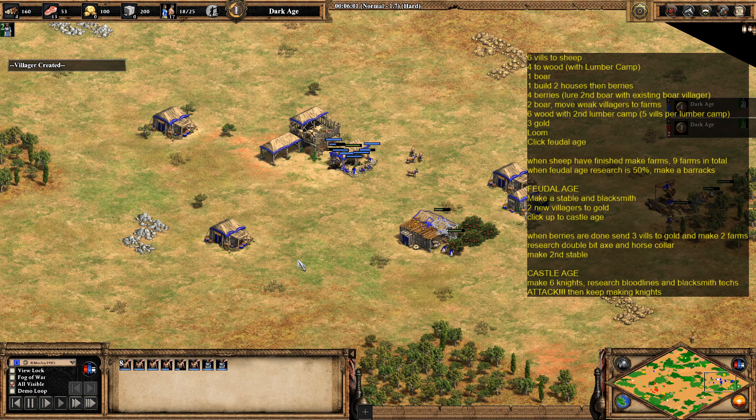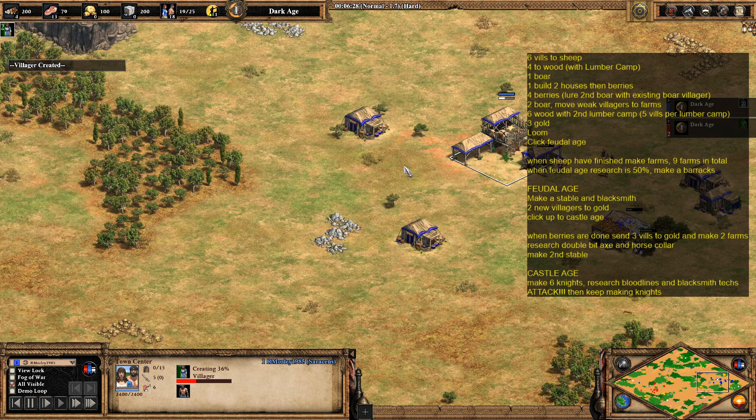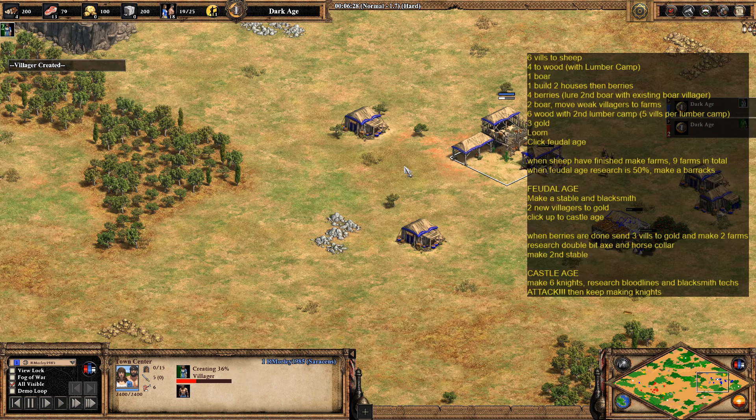The two weakened villagers — the ones who did the boar work — are going to make two farms. The next one coming out goes onto the boar, and then the next six villagers are going to go to wood and we're going to make a second lumber camp, just so there's plenty of efficiency in gathering.